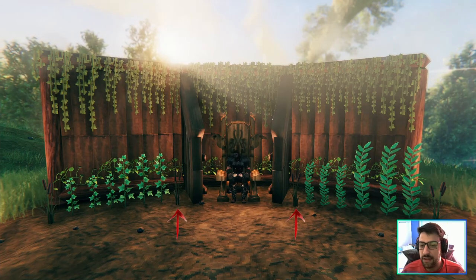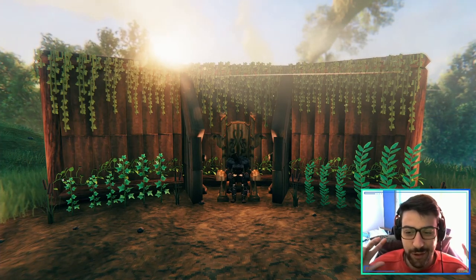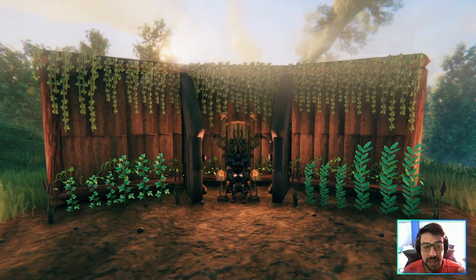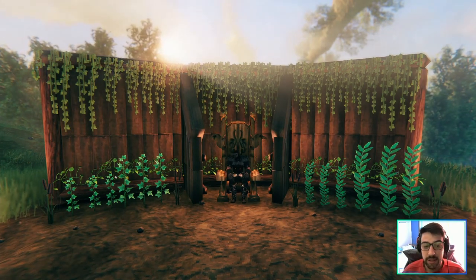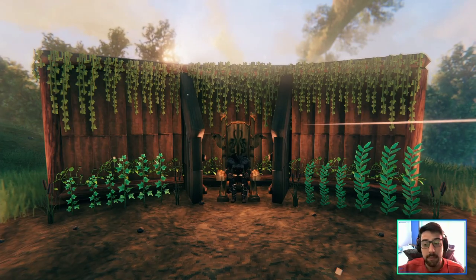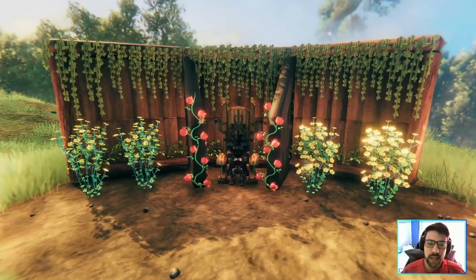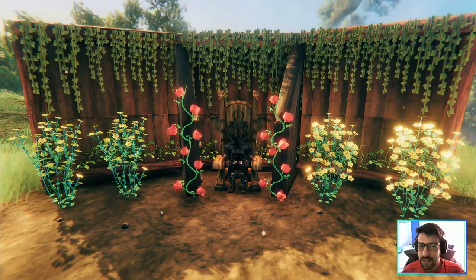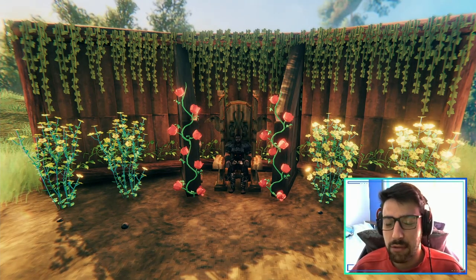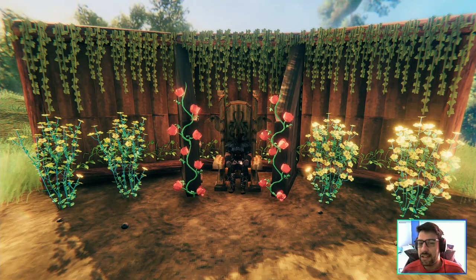In the corners close to my character you can see cat tails, which look very nice. Then there are other plants — I forgot the name — but you have small and big versions of them, which is great for creativity. We also have bush flowers and rose vines on the sides. I love the rose vines — that was a really cool addition.